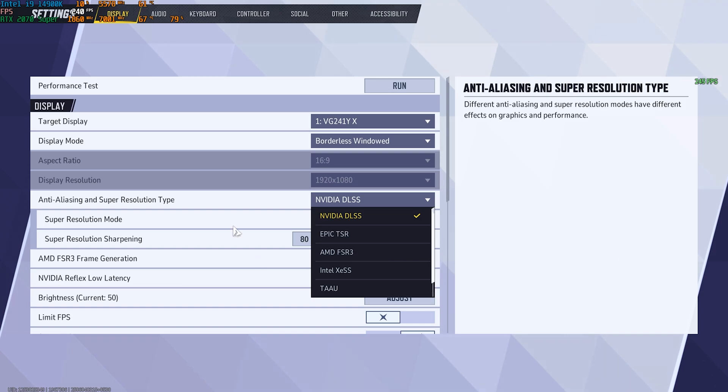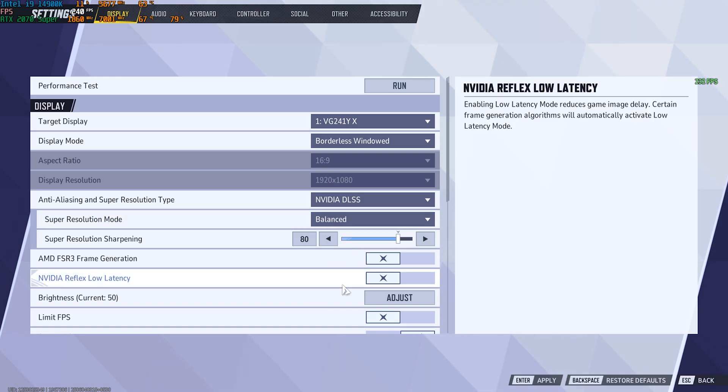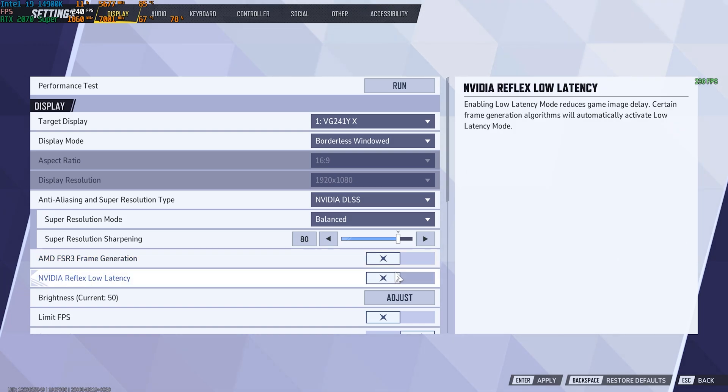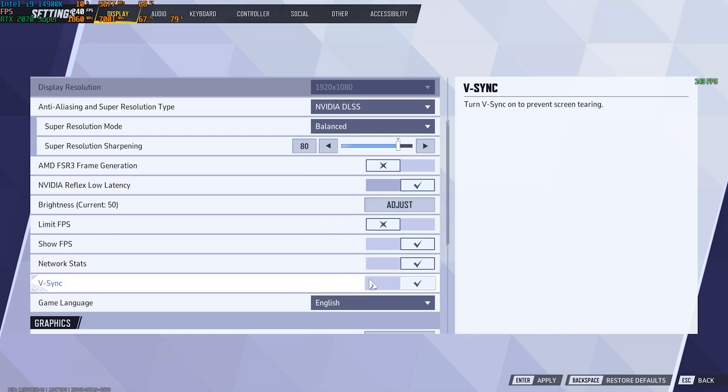For Super Resolution Mode, go with Quality or Balanced — both work fine. Low-end PC users can go with Performance Mode. For Super Resolution Sharpening, I recommend 80. FSR3 Frame Gen is not recommended as it adds significant input latency, but if you're willing to trade latency for frames you can enable it. Enable NVIDIA Reflex Low Latency. Set Limit FPS to Off, Show FPS to On, Network Stats to On, and VSync to On.